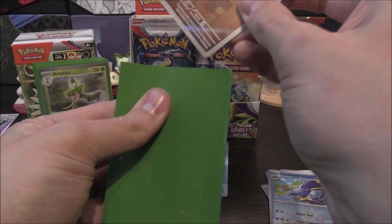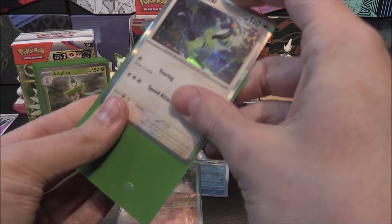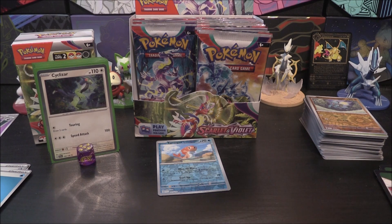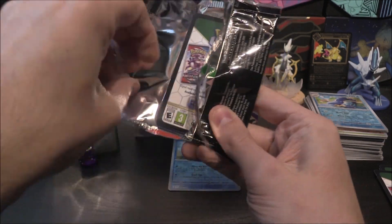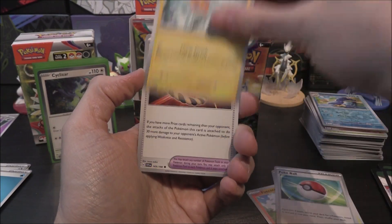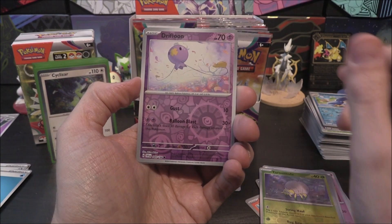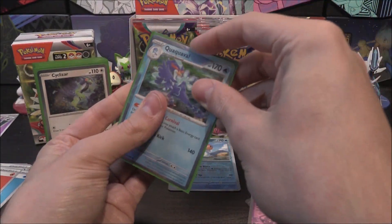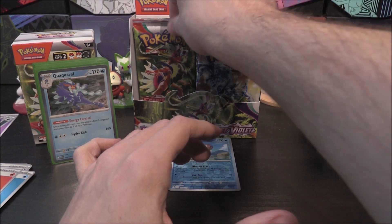It would be so cool if somebody pulled the whole three-card story in one booster box. Such an achievement. Next pack: Fuecoco, Tropius, Pokeball, Rotom, Defiance Band, Drifblim, Nest Ball, Tarountula Reverse, Drifloon Reverse, and Quaquaval as our lovely holo. The only starter I didn't pick, unfortunately. I had to go with the cat first, and then Fuecoco was staring at me for my Violet playthrough. Sorry Quaquaval — if there was a third game, I'd definitely pick you.